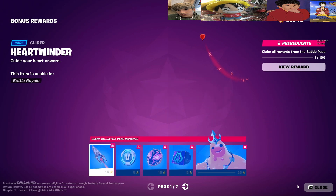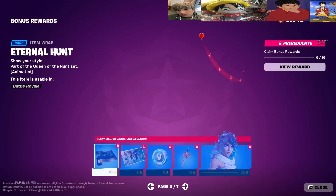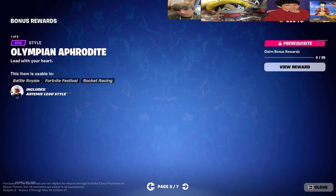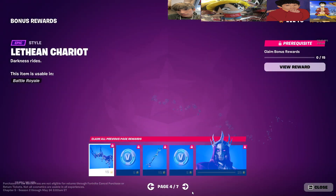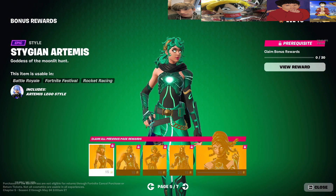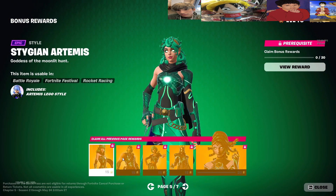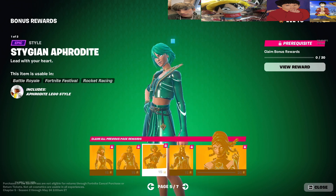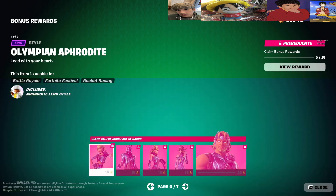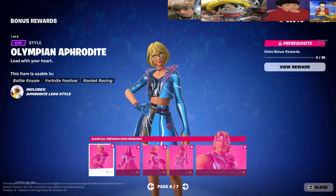Let's check the Battle Pass stuff. These are the rewards that we can't get yet — well, actually some people can. These edit styles right here are pretty much all green, and then we got these blue ones.